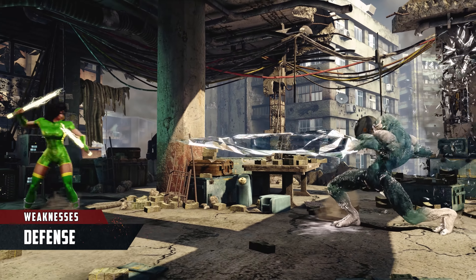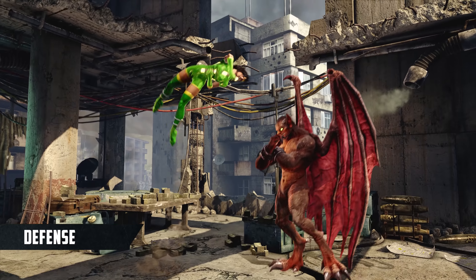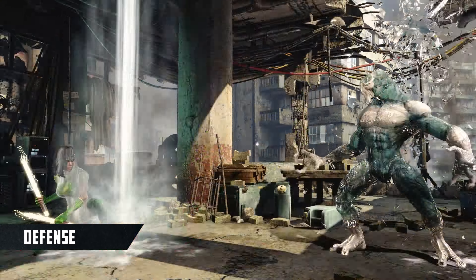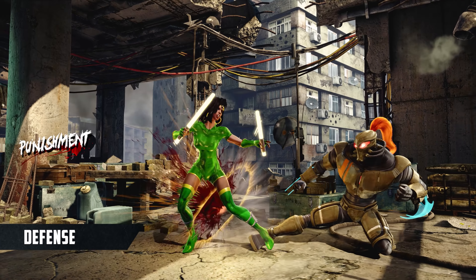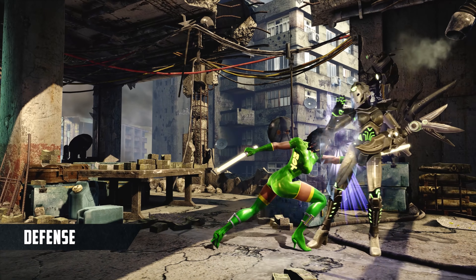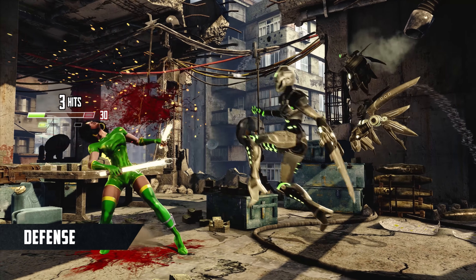Orchid's main weakness is her linearity. Her exceptionally strong midrange is punished by having a floaty jump, which can make approaching runaway characters annoying. Her wrecker mix-ups are unsafe on block if not covered by a grenade or fire cat, so use them more sparingly than mix-ups that maintain control.